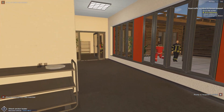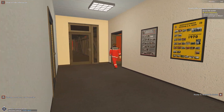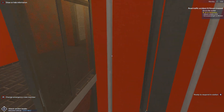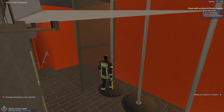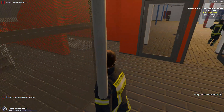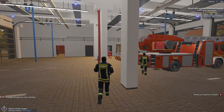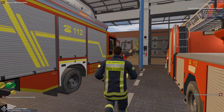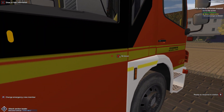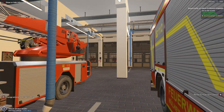We're getting our call right now. It is in German, but we can switch in and out of first and third person. Now the station alarm is going off, so we're riding in this boy right here. I guess we're going to ride backwards.